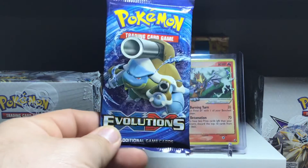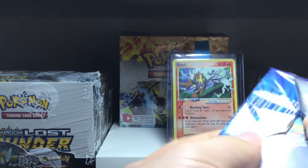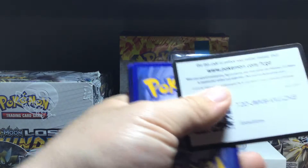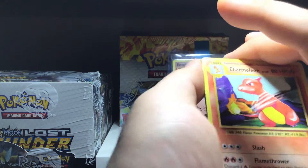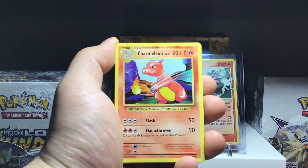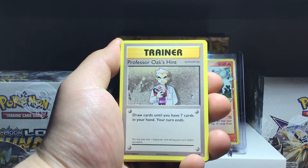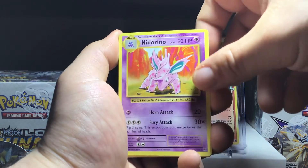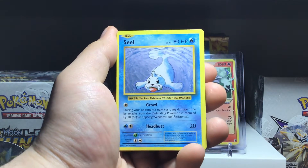On to Evolutions. I'm going to be opening up a whole booster box of this soon on my channel — can't wait to get cracking into that. Hopefully I get some Mega Charizards out of it, or the Full Art Y Charizard. White color code card, but it doesn't mean anything in XY — I think all of them were white color code cards. Ooh, Charmeleon to start it off with.